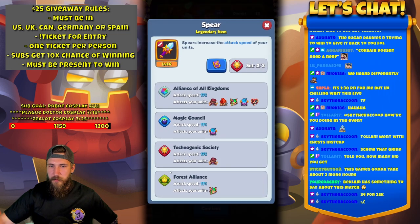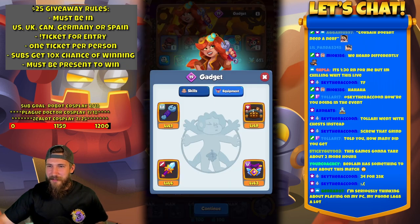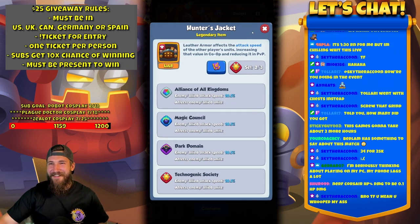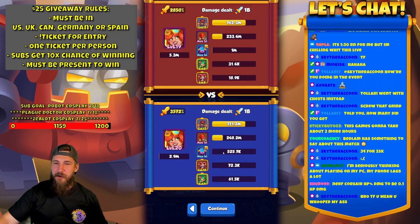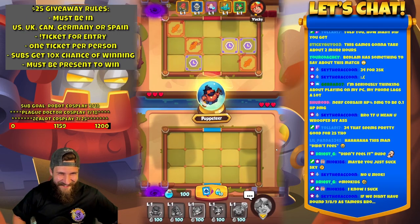He had Hunter's Jacket as well though — didn't feel it. Good game, my friend. Good game. Level 11 — mine's level 13. We hit a Billy. Didn't feel it. Straight rude. Blade Dancer — did they quit? Oh no, they don't quit. If we didn't have rounds 7, 8, 9 as Tamers... we had a later round Warlock and I still killed it before the turn.